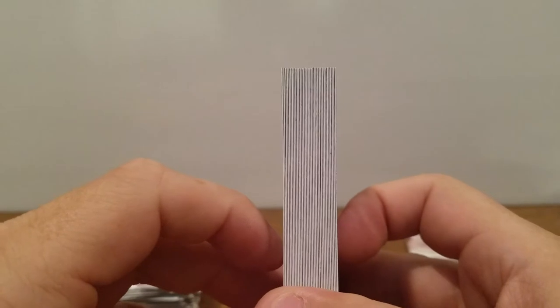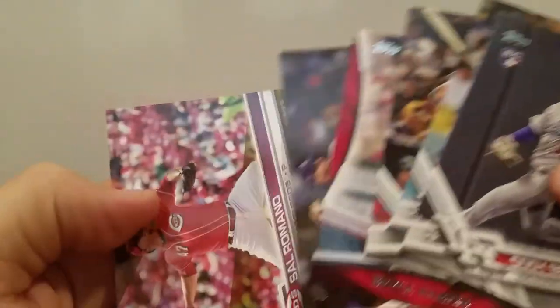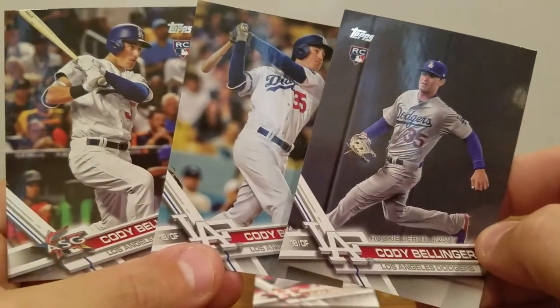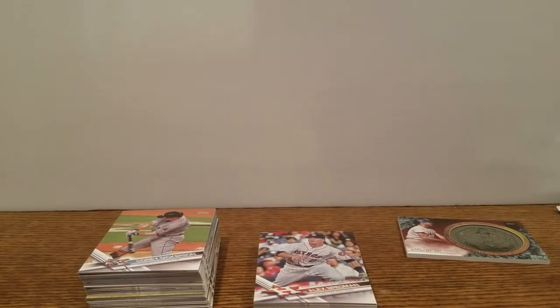So I'll just give you guys a quick overview. They advertise 101 cards — that stack is all the rookies as opposed to non-rookies. At least some of the things I think are worthwhile: got a couple of the golds. The biggest three right here — looks like three different Cody Bellingers: the All-Star game, his rookie debut, and his rookie. Nice to see that in the box. Please like, comment, subscribe. Let me know what you think. Have a good one. Bye.